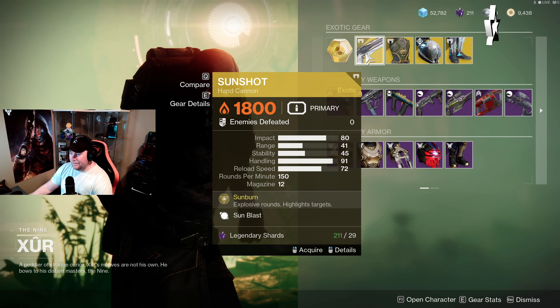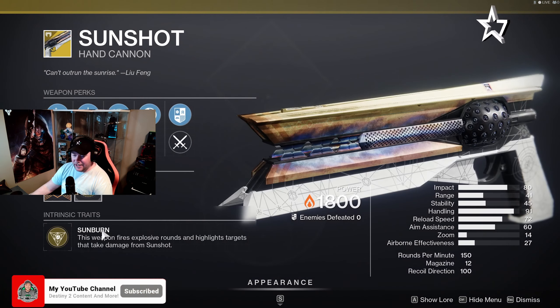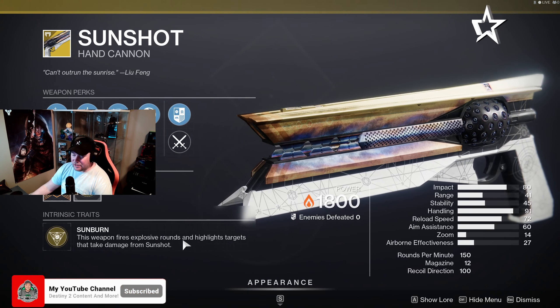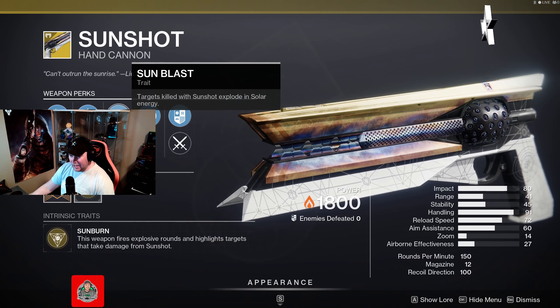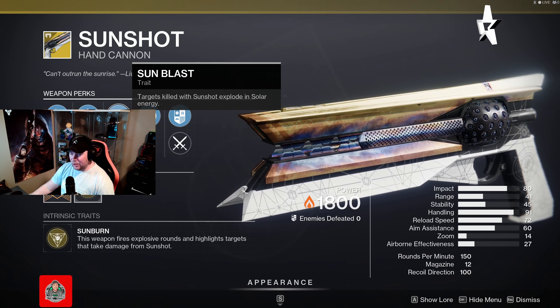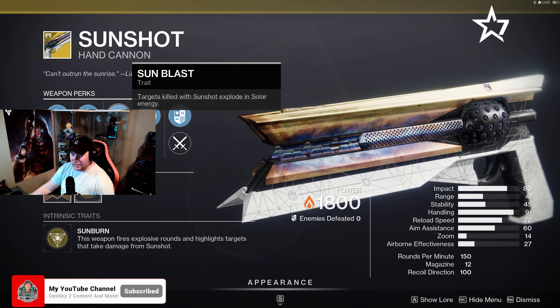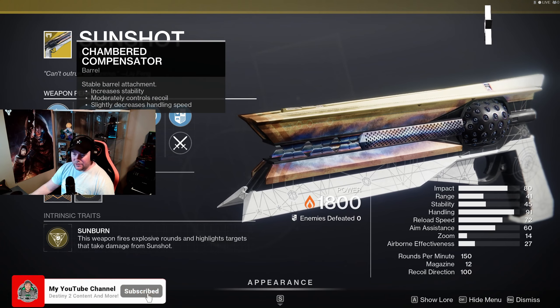It really works with your solar subclass. The main perks on it: Sunburn — this weapon fires an explosive round and highlights targets that take damage from Sunshot. The second perk is Sunblast — targets killed with Sunshot explode in solar energy, so you're going to get that damage affecting other enemies around the target. It also has Textured Grip, Accurized Rounds, and Chambered Compensator.